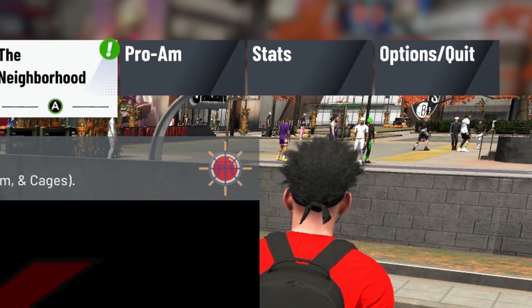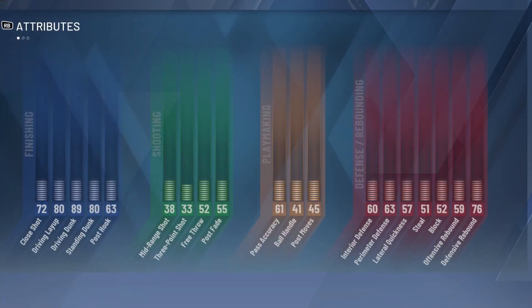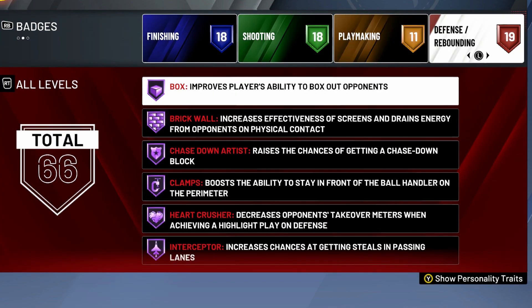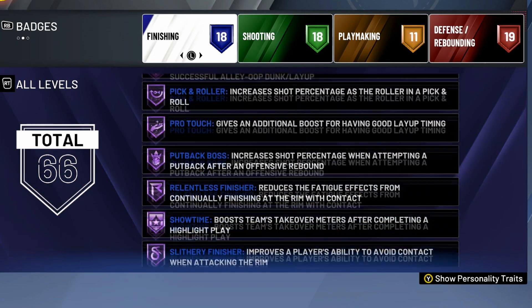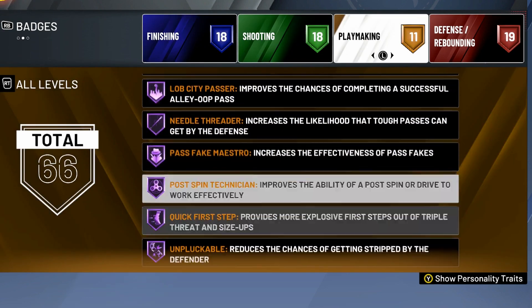To check, go to your Stats, go to 2K Card, and press RB. I have 66 badges — oh my God! There you guys go, man.